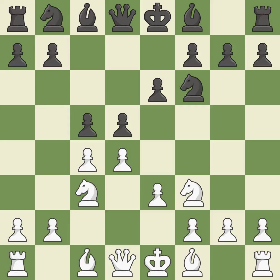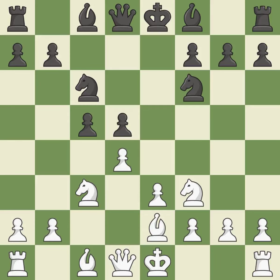This develops a knight from its starting square, activating it. A bishop moves out of its beginning square and into the action. This maintains the balance in material with a good trade. It is the last book move.